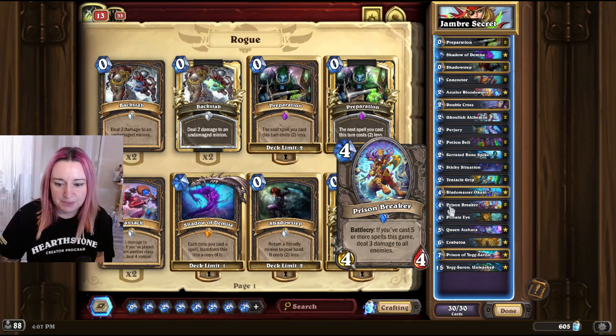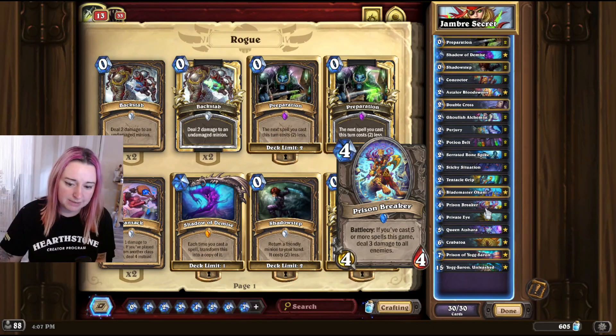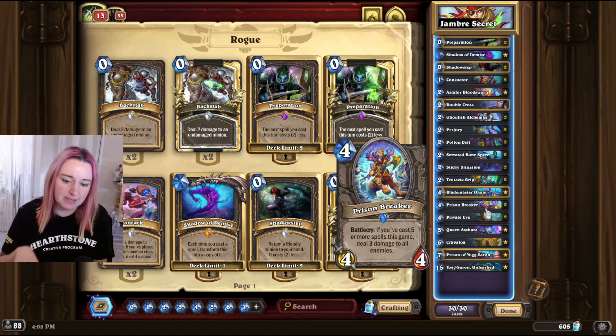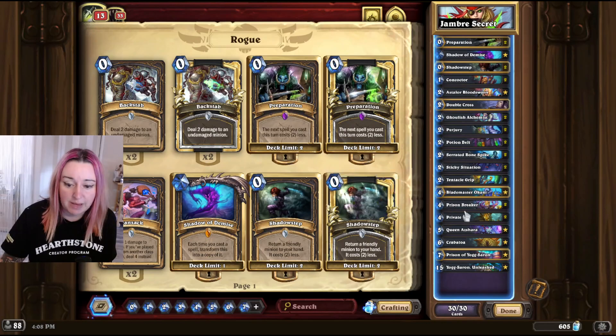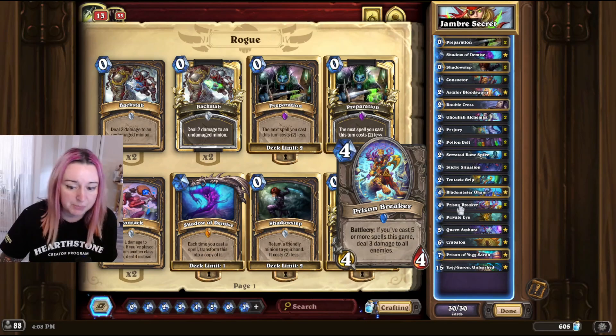We included the Prison Breaker because it's actually a pretty cool card. After you've cast 5 spells throughout the game, this effect will be active and it will deal 3 damage to all enemies — so it's like a board clear, but it also hits the enemy face for 3. You can Shadow Step it and deal even more damage to get rid of bigger boards.